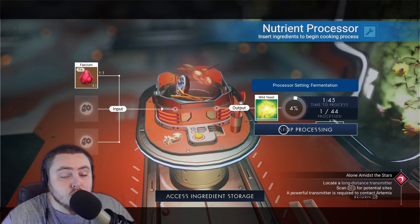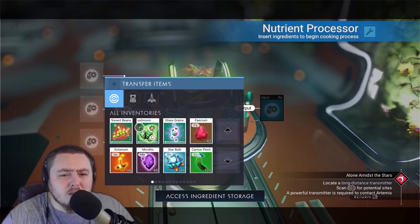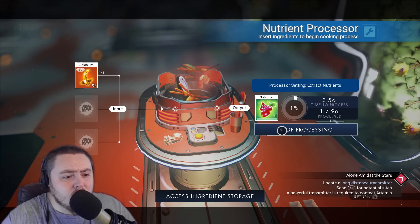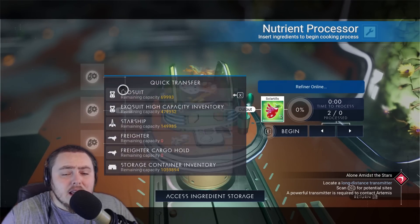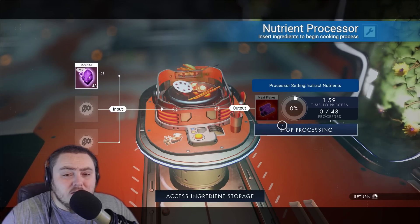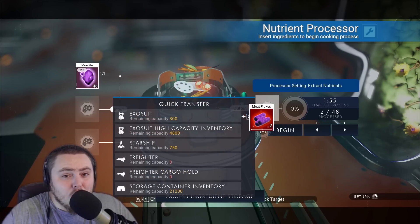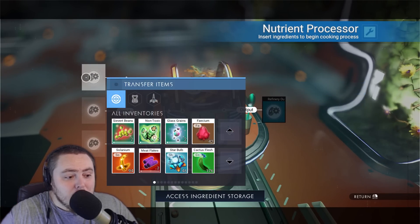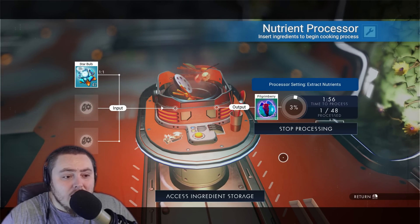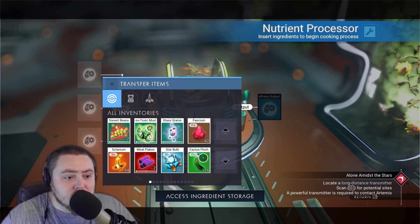Once you've harvested all your crops, come over to the nutrient processor. The nutrient processor is fantastic and such an overlooked thing in the game - you can start making things like dough, cookies, drinks, and more. I'll have a link in the video description to an amazing list of the best ingredients you can use. Every item so far is giving us something new and different, and we're going to be taking these up to the anomaly in just a moment.